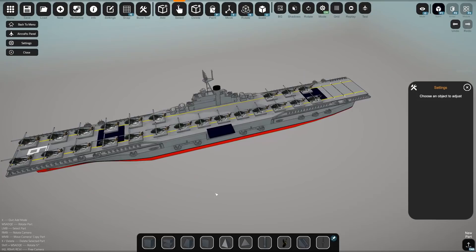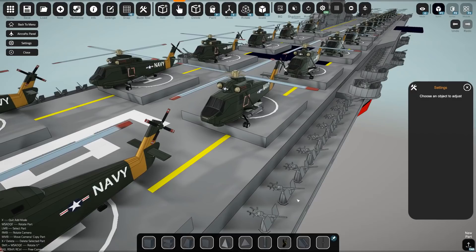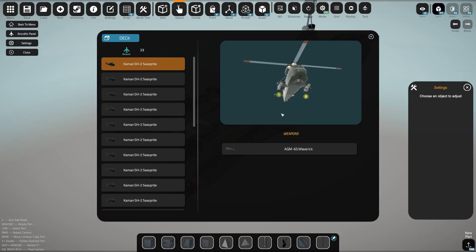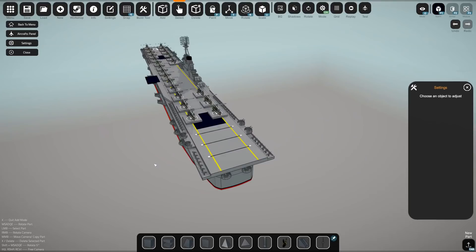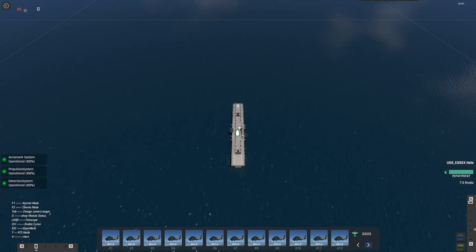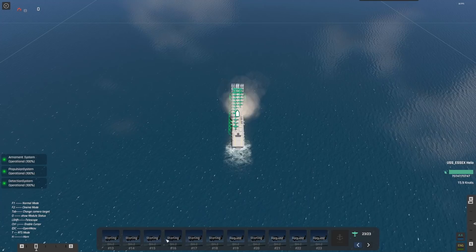After a bit of tinkering with the Essex, she is now a helicopter carrier, believe it or not. Some of these are quite close to each other, but even if they do hit each other I don't believe it'll cause negative effects. These are mostly scout helicopters — used as ASW from 1959, so they're significantly more advanced and packing more advanced weapons. The Sea Sprites are armed with two Mavericks each. Let's see how well this thing holds up against the Bismarck now. I think I can cram more helos on the deck than usual aircraft — I've got 23 aircraft.